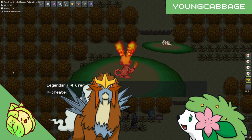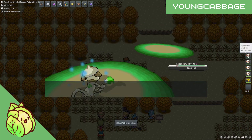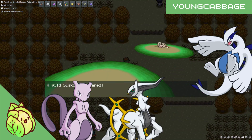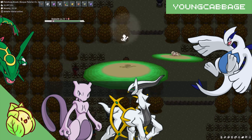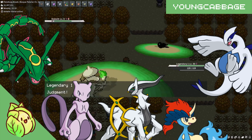You can also learn Sacred Fire from Ho-Oh throughout the Johto storyline. For King of the Hill legendaries, you can learn Psystrike from Mewtwo, Aeroblast from Lugia, Judgment from Arceus, possibly Dragon Ascent from Rayquaza as I don't have that one confirmed, and Sacred Sword from Keldeo.